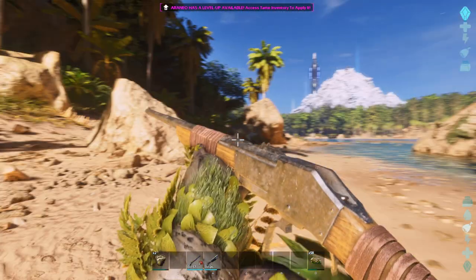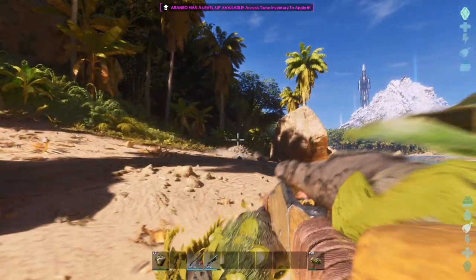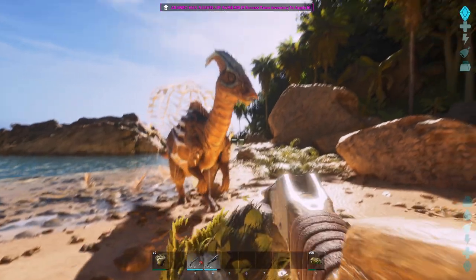They do have a narcotic bite, but the torpor isn't anything to write home about. It's probably more useful on players if you have a pack of these wandering around your base — they get slowed and messed up. But in theory, it's probably not a good idea to try and knock creatures out with these attacks.